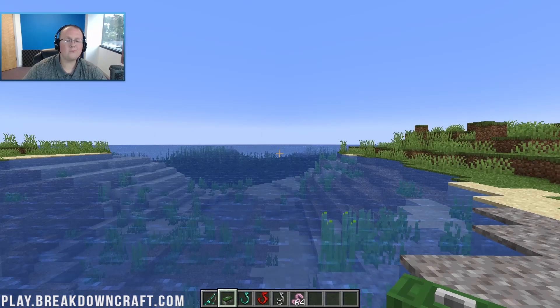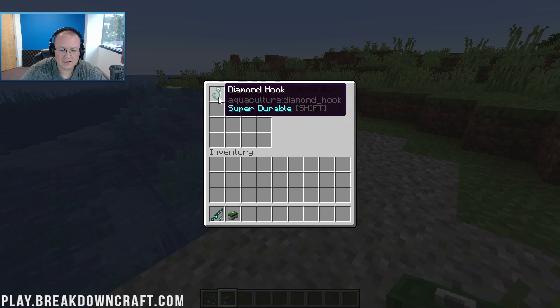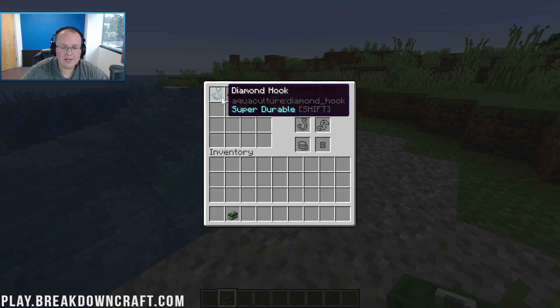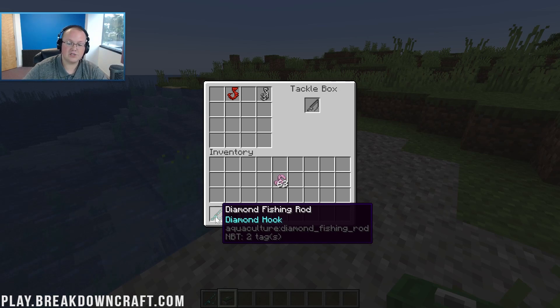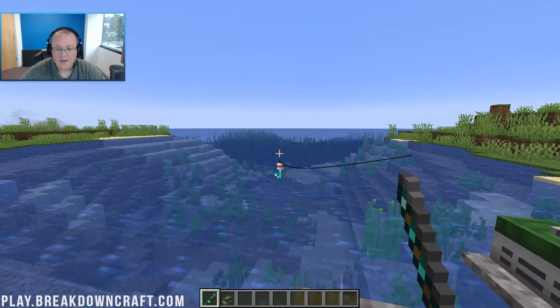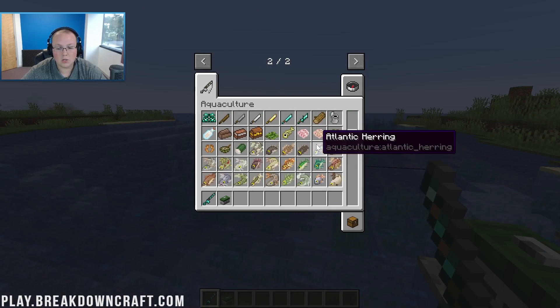Now let's load into a world and see it in action. Drop down your tackle box and put some tackle in there — we've got the redstone hook, diamond hook, double hook, and worms among others. Take the diamond fishing rod, put a diamond hook on it, add some worms as well. Now we can cast it out — you can even see the diamond hook as it's being thrown.